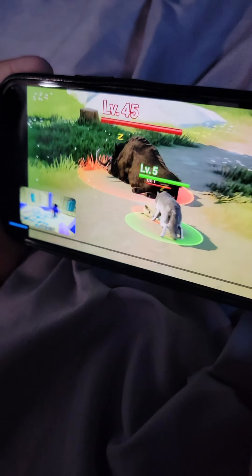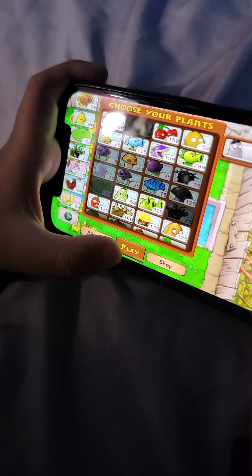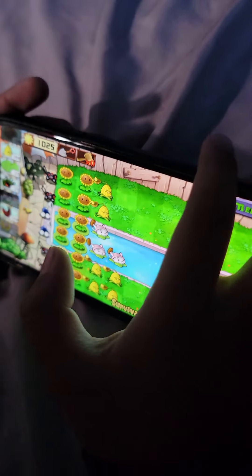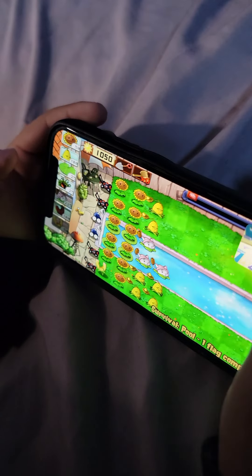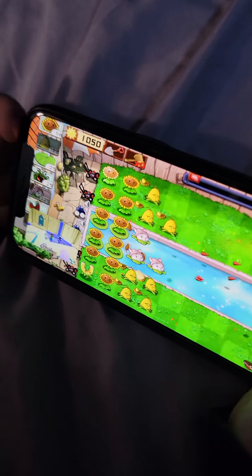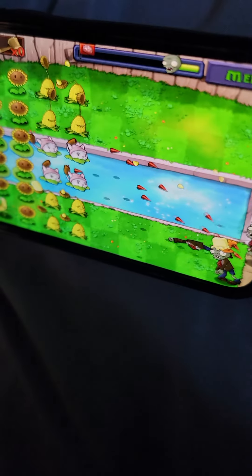We'll be back after the break. Pool Survival. It's fine. Survival Pool — it is, little brother. I got golden magic — it's fine, we can do this, we're strong and independent. Look how much sun I got — I passed a thousand. I got a thousand and seventy-five, now a thousand and one hundred. Let's get inside the pool.